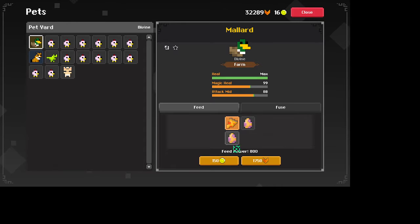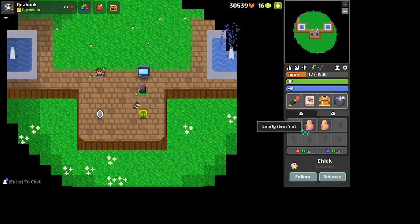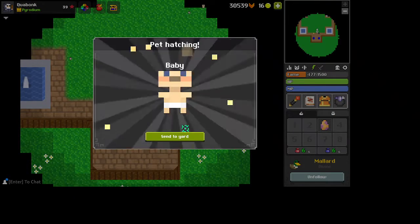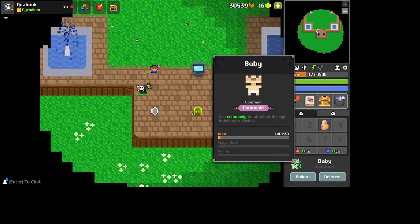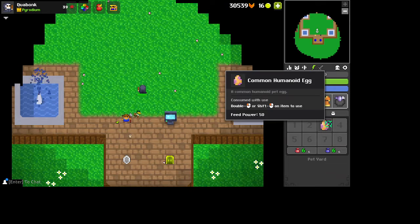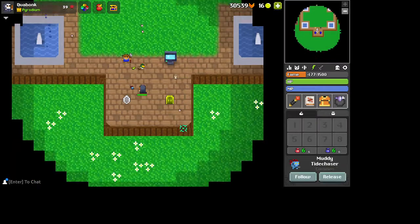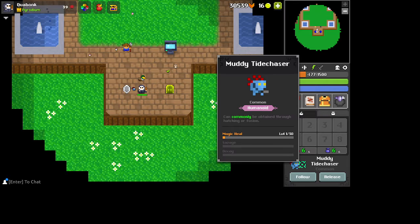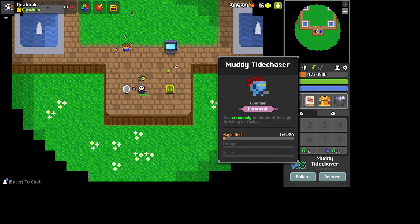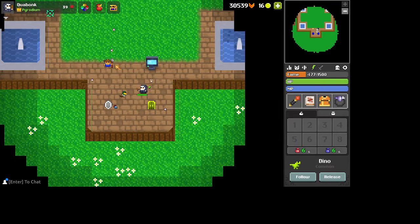Alright, here we go — 1750 fame for 750 feed power. That's ridiculous, but we're almost at 90. These guys are just hatching for fun. I might make another pet just because I can — heal, magic heal, decoy. That's a good pet. You guys saw me draw that. There he is — he's a Reed, he's not good. Savage and decoy though. Alright, let's get back on the right character.